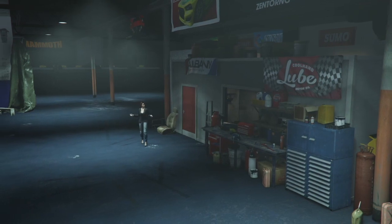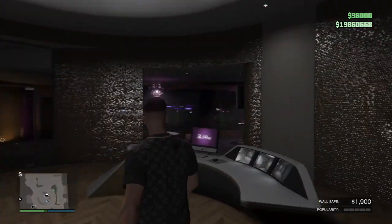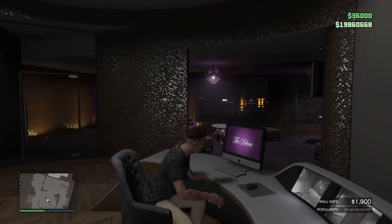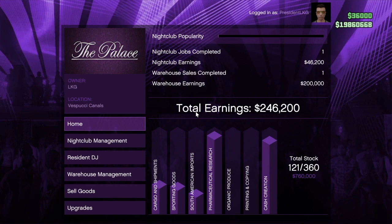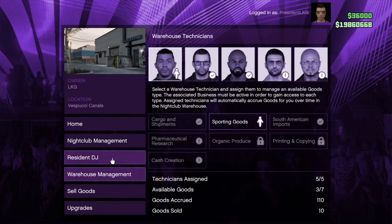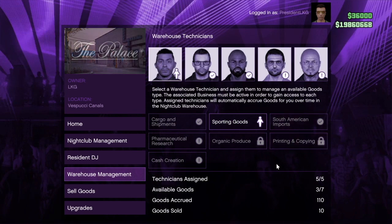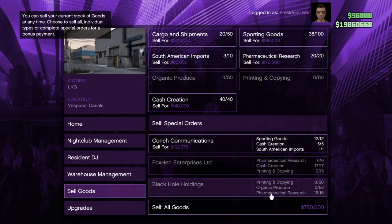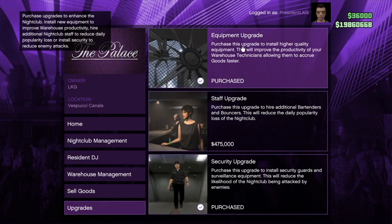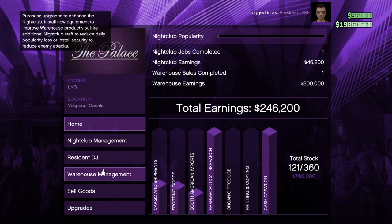At number one is the nightclub business. It's number one because it's the only business with passive income — you put in no time or effort to earn money. Once you set up the business, workers at the nightclub make money for you. To set it up properly you need to own several other businesses: biker businesses, gunrunning, and CEO businesses. Technicians from the nightclub go to those businesses and produce product. The five business types I recommend are cargo shipments, pharmaceuticals, cash creation, sporting goods, and South American imports.